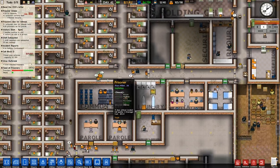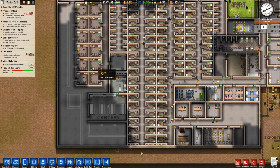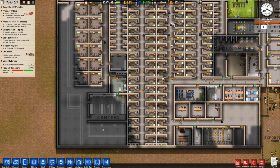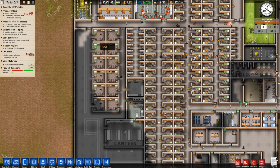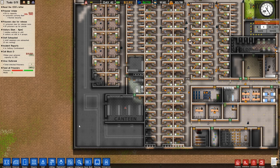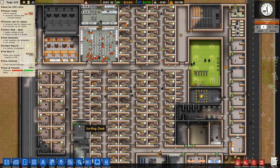What I think I want to do is we have that protective custody wing down here which we can expand a little bit more. Right now we have 12 cells and we can fit in another probably four here, three here, which is gonna be seven - giving us 19. I'm not sure if we're ever gonna really have 20 or so protective prisoners.